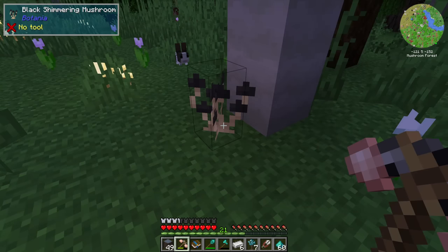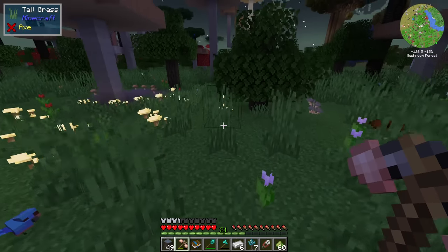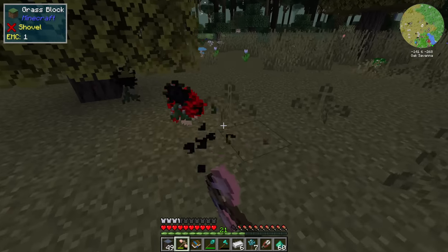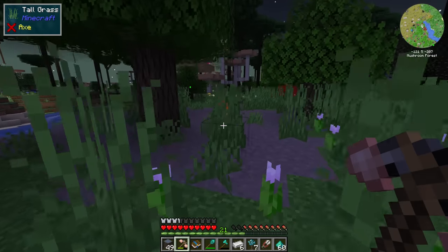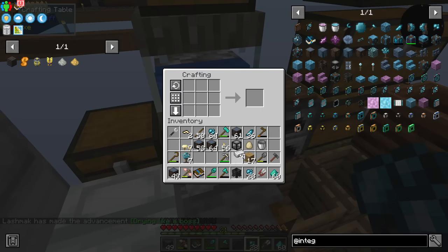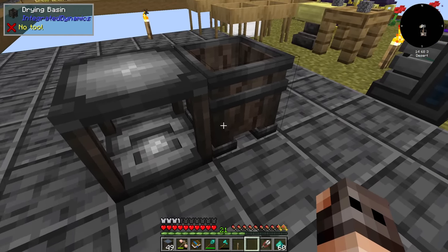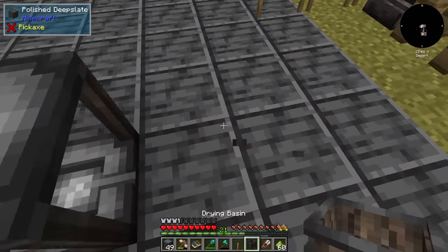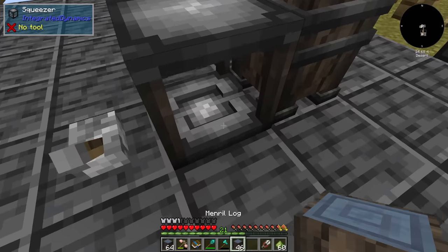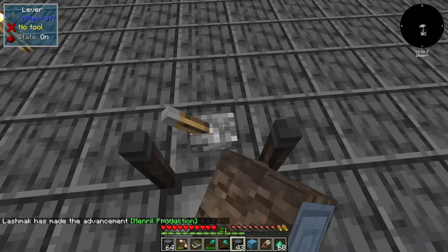Black shimmering mushroom only gives me one and I need another. We found something much better, and this also reminds me we have to get into Botania as soon as possible. The drying basin setup isn't too complicated — everybody has been yelling at me that you don't need a pipe. You can just put them next to each other.